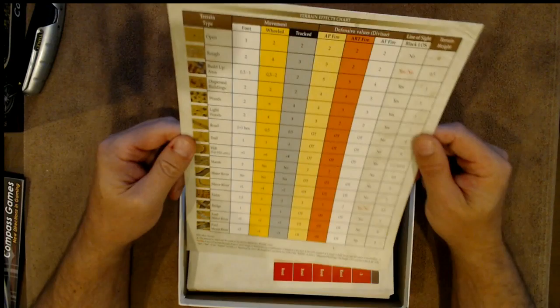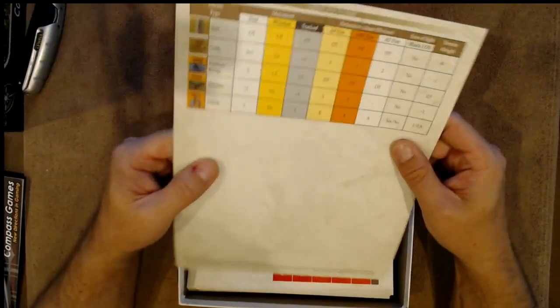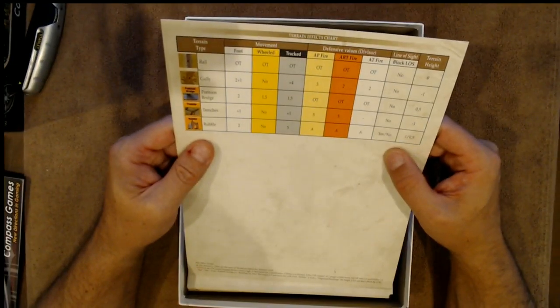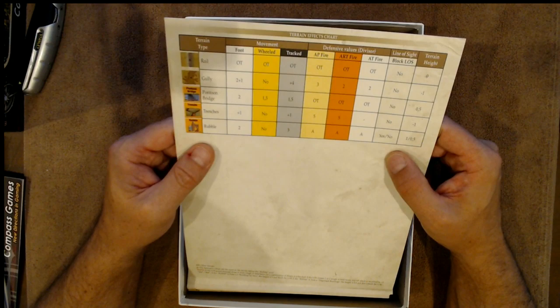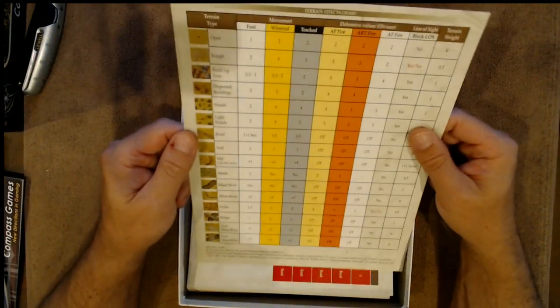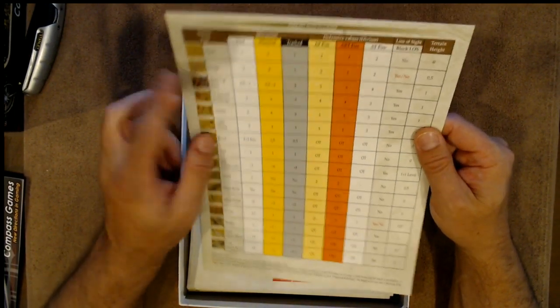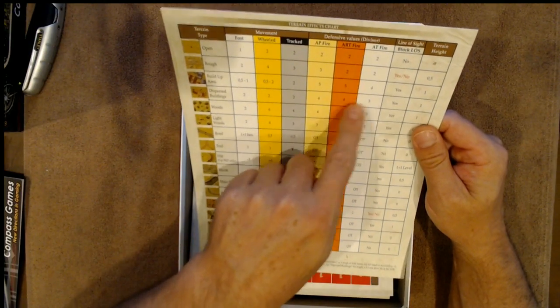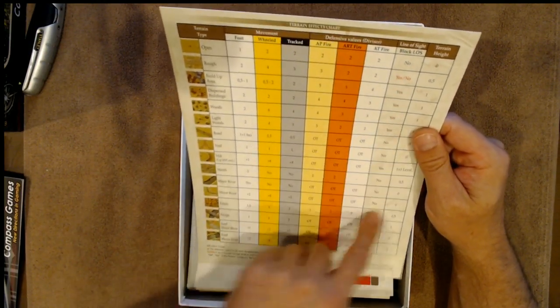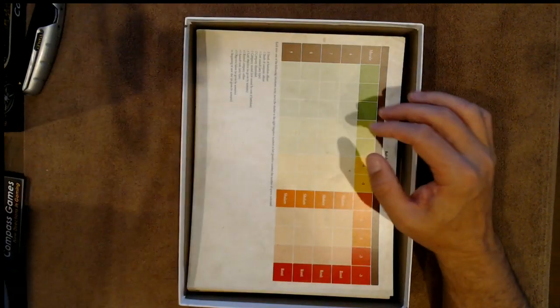We've got a terrain effects chart, color-coded, nice thick card stock. And on the back side, a few other pieces for the rail, the gully, platoon, bridge, trenches, and rubble. Pretty standard stuff there — open, wheeled, tracked, AP fire, artillery fire, AT tap fire, block line of sight yes or no, and terrain height.